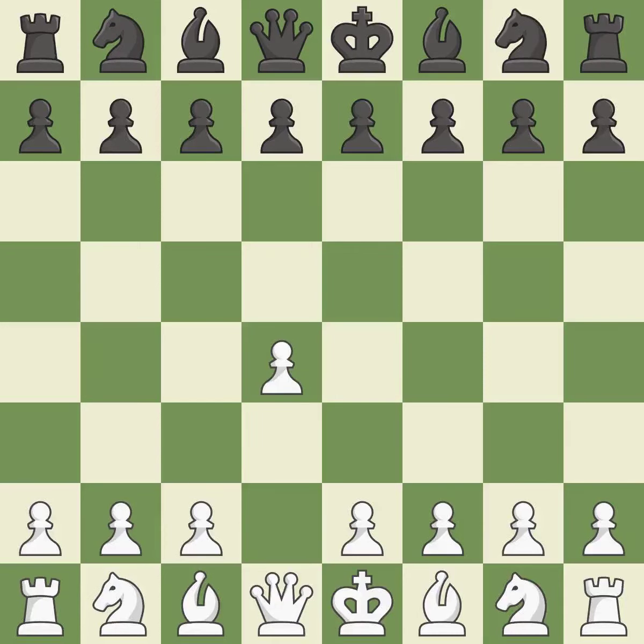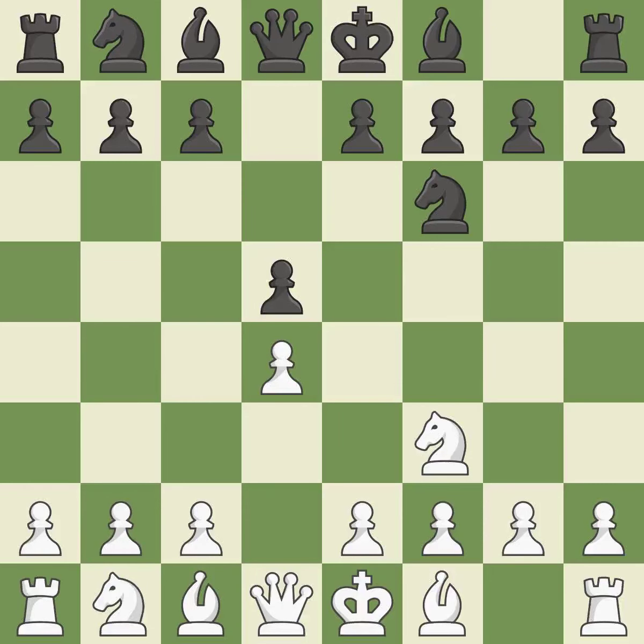Opening with the queen's pawn. The move d5 establishes control over the e4 square, frees up the light-squared bishop, and builds a presence in the center. The d4 pawn is safeguarded and the knight advances toward the center with Nf3. Nf6 controls the e4 square and defends the d5 pawn. c4 gains space on the queen's side and prepares to develop the knight to c3, inviting black to give up control of the e4 square after dxc4.